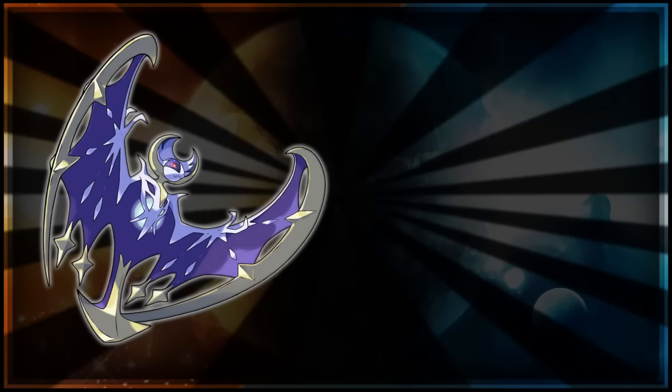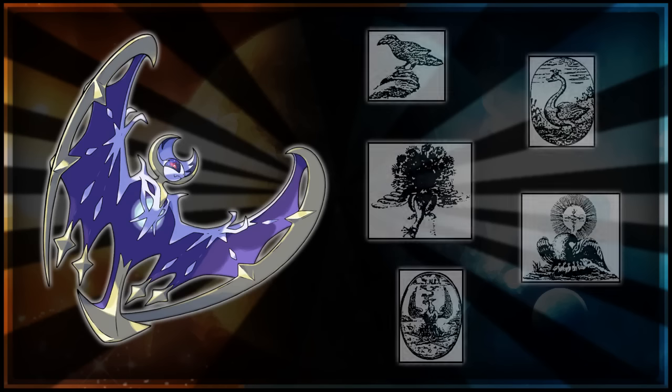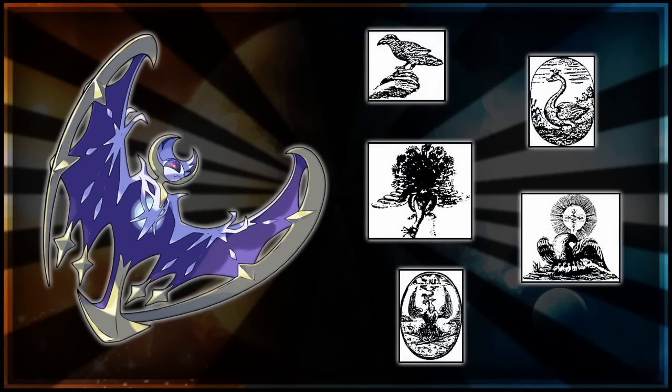Lunala's description was something like 'the beast that calls the moon' — there's not as direct a tie to Alchemy there. However, there are five birds in Alchemy: the black crow, the white swan, the peacock, the pelican, and the phoenix. The black crow is the most likely to be related to Lunala, because it represents putrefaction — the opposite of the purification and dissolution of Solgaleo, so they are opposites. The black crow also represents death, hence the Ghost typing might make a lot of sense there. It could also have some relation to the peacock, because the peacock had a very astral body, hence the design of Lunala and its space/moon themes.